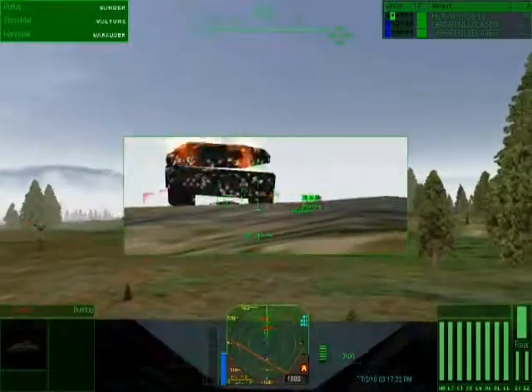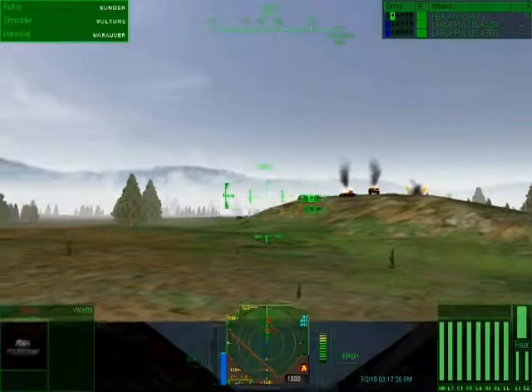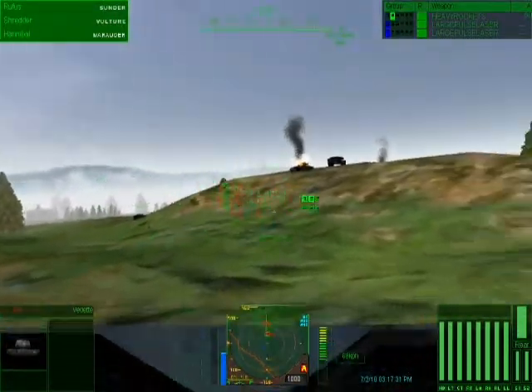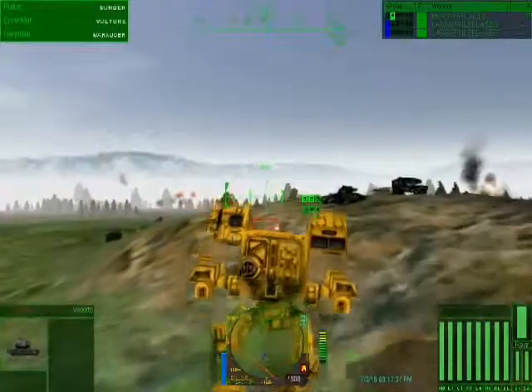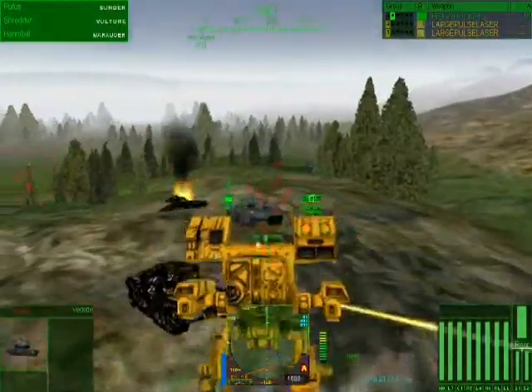Allied stilettos are inbound — time to target 60 seconds. Spectre Lance, disengage and double time it to Alpha. Let the flyboys clean up here. Attack your closest target. Alright, so here I am in my Mad Cat Mark 2. Let's just kill some of these guys real quick.